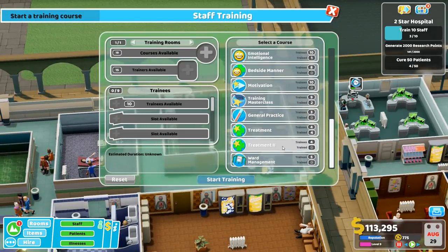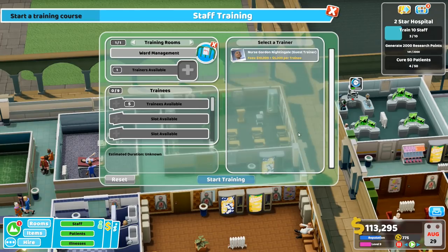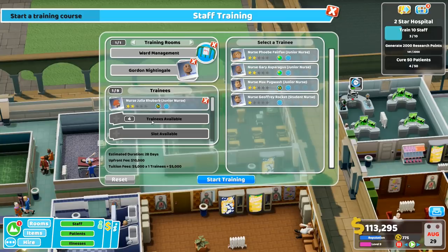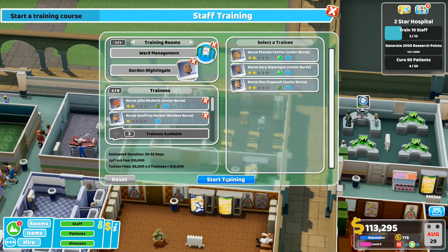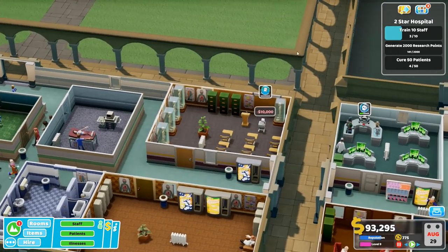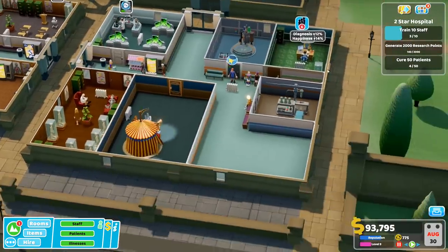So there it is — we'll use a guest trainer, obviously. We'll send one nurse with stamina training and another nurse with nothing. Two nurses will be enough for now. Okay, you can get started on that.